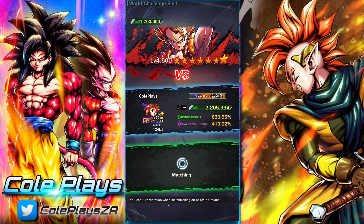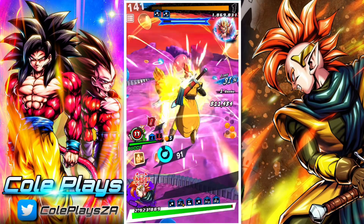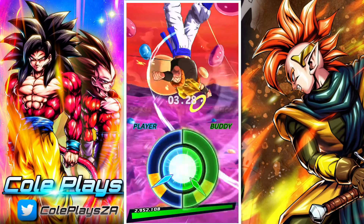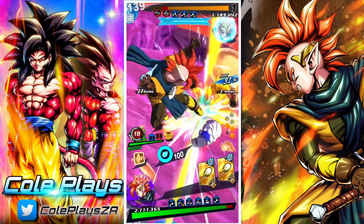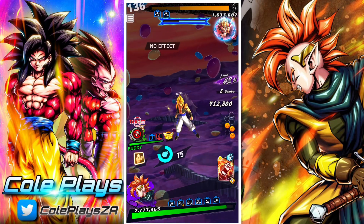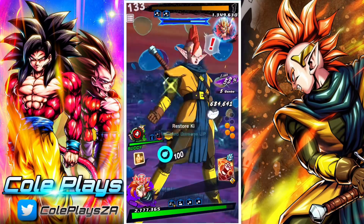Wait for your ally to also have rising rush available so that you can do significant damage. You can also dodge attacks, and you can intercept attacks for your ally if there's an exclamation mark above their head. Should your ally do a strike or blast card at the same time as the boss, you can clash with them and do increased damage by hitting them with a strike or blast card attack at the same time. Once you've broken the blue bar, you should be able to defeat the boss with a rising rush if your character's got enough Z power and equipment.